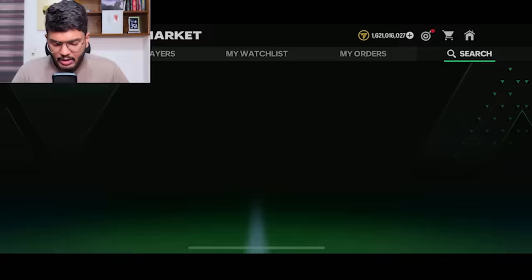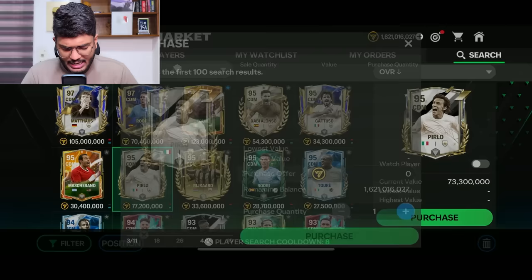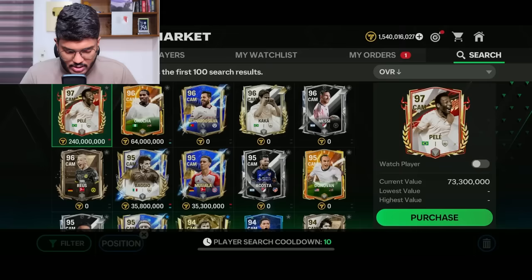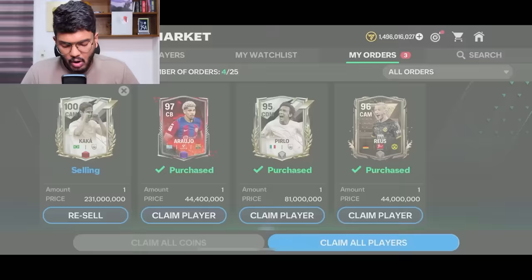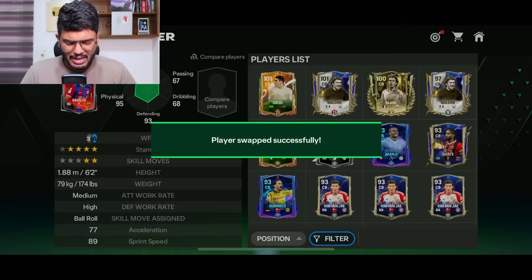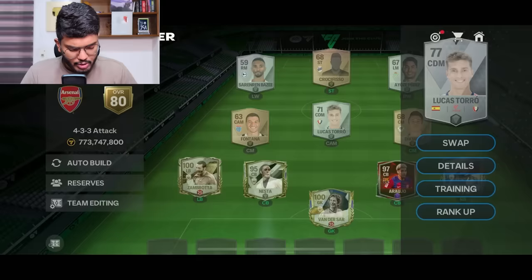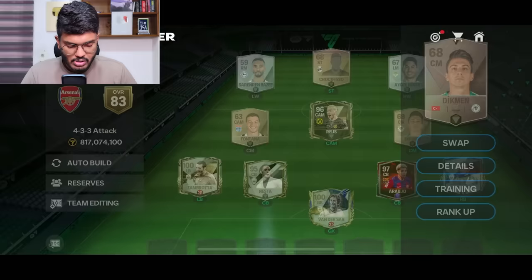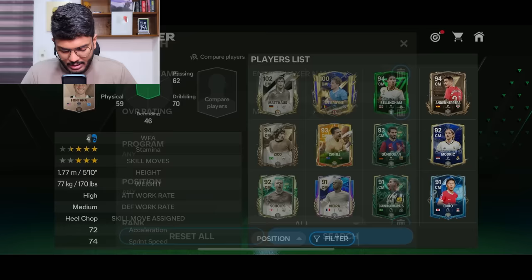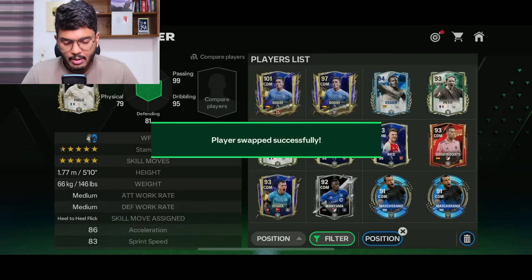Pirlo has got a card very recently — a 95-rated CDM card — and I'm going to get it for 81 million coins. The next card is the CAM card, which is Marco Royce, one of the highest rated CAMs in the game — 44 million coins. I love the Centurions card; it looks beautiful. All purchases were successful. Araujo plays in the right center back position, so let's put him there. Marco Royce goes in the CAM position, Ruud Hullit in the CM, and Pirlo in the CDM. Welcome to the team everyone.